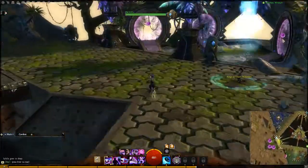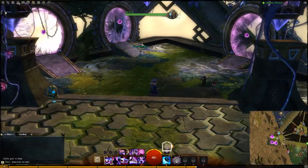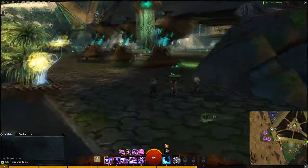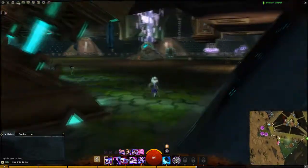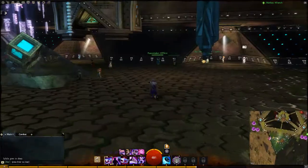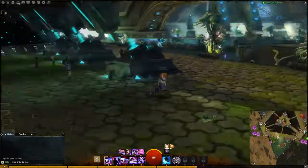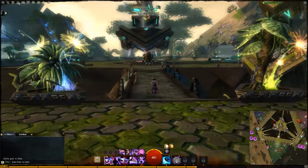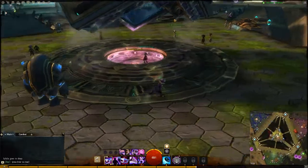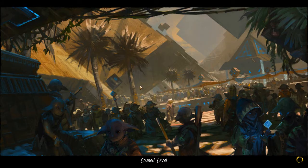Before going to the last college, I'm going to stop by this area which has portals to the Memorial and your home area. The last college is the College of Synergetics, with green as its main color. Again we have different profession trainers here — Elementalist, Necromancer, and even the Mesmer trainer, which happens to be the class I play. Going back to the middle, there's an elevator that leads up to the Arcane Council.